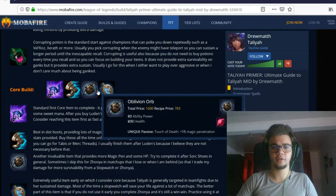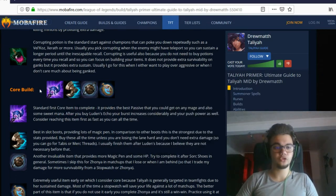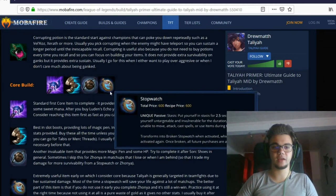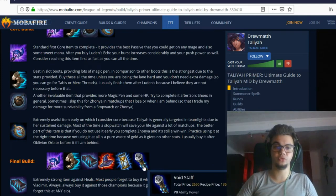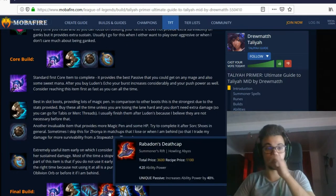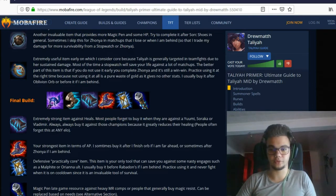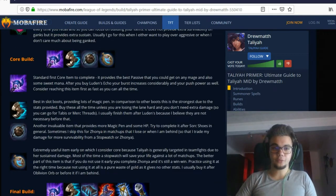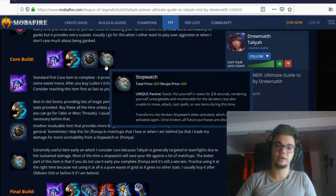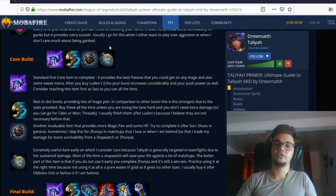The core build is Luden's Echo, Oblivion Orb, and Stopwatch. I focus on getting Luden's and Oblivion first, then go Void Staff if they have magic resist items or boots. Otherwise I go for parts of Rabadon's or finish Zhonya's depending on how tanky their team is. Stopwatch is important for matchups where champions like Fizz, Zed, Twitch, or Evelynn engage on you — they'll flash your W so Stopwatch is a useful escape tool.